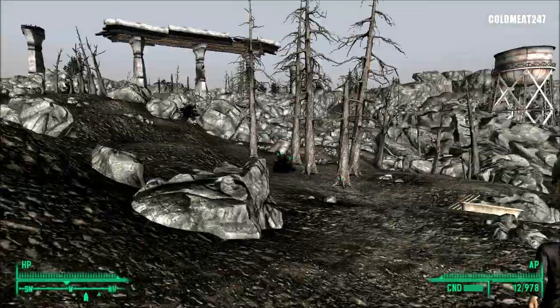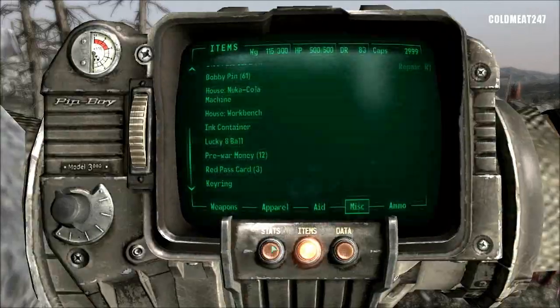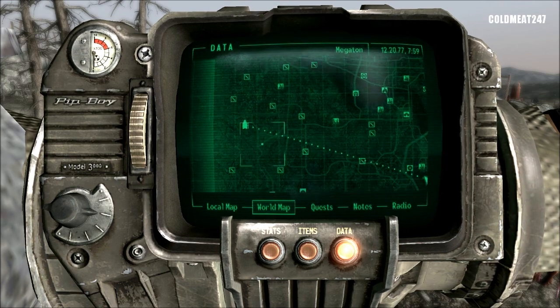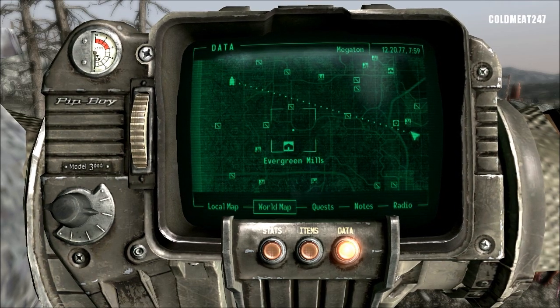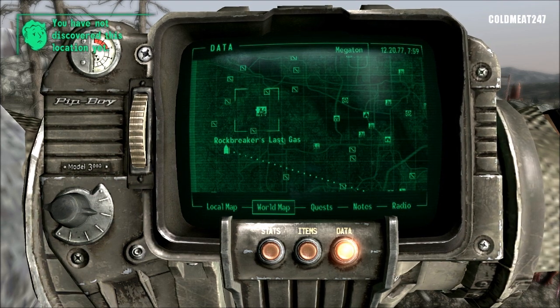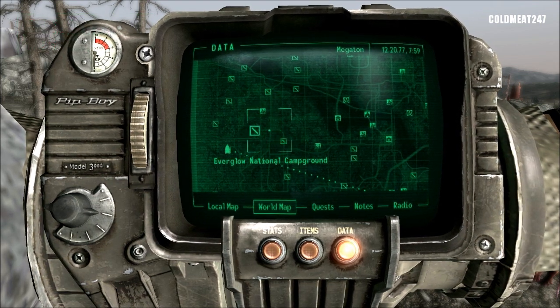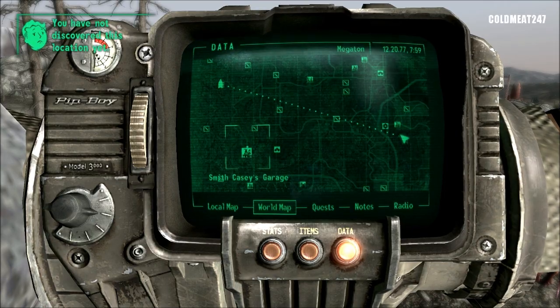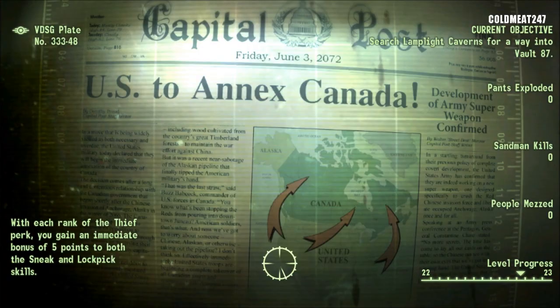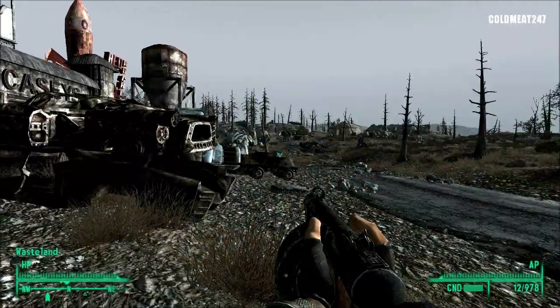We're gonna fast travel. I can fast travel there because I have all locations on my map thanks to a perk. We could go from Rock Breaker's Last Gas, but that's really boring. We will actually go to Smith Casey's Garage and then move north. Making sure there's nobody around.